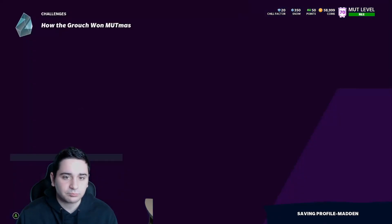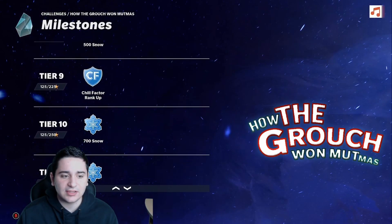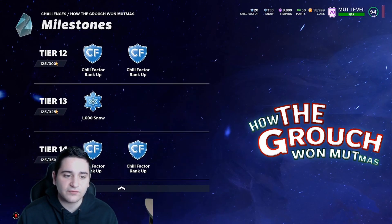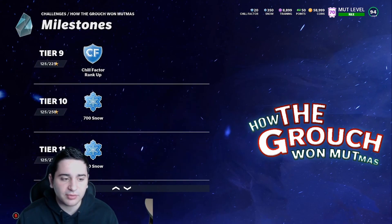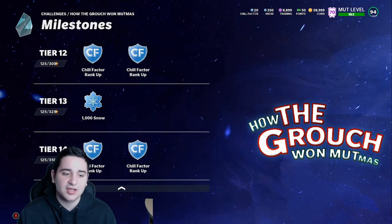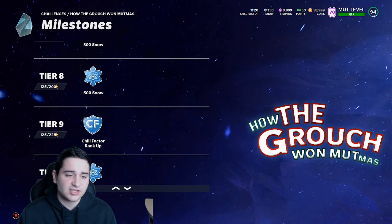These challenges right here, as you can see, give you a lot of snow and chill factor upgrades. Look at all these chill factor upgrades - these are five chill factor upgrades right there just from playing all these solo challenges. That's five whole chill factor upgrades, which is a lot. These are the easiest ways to get your chill factor up, to be honest. These are very simple.